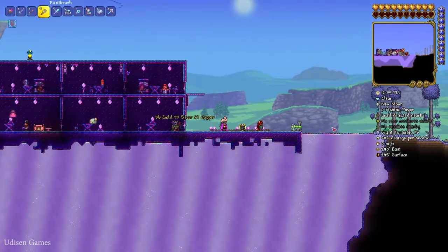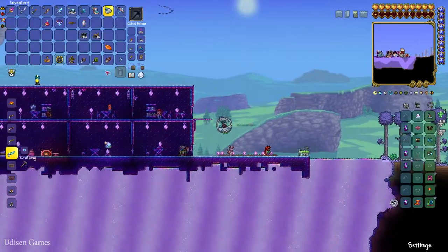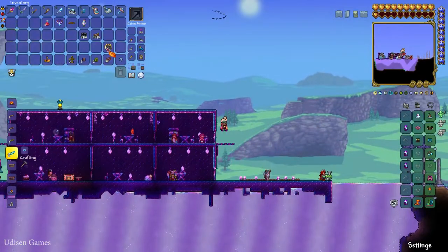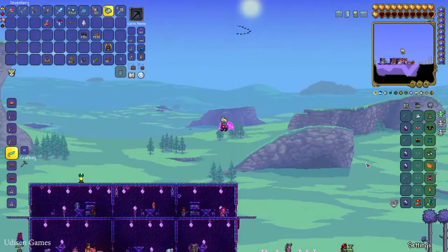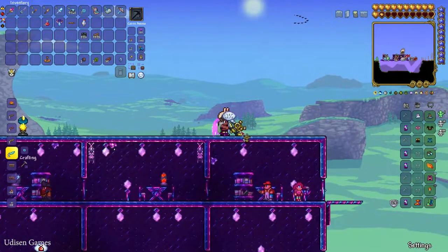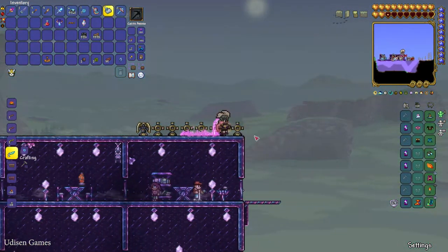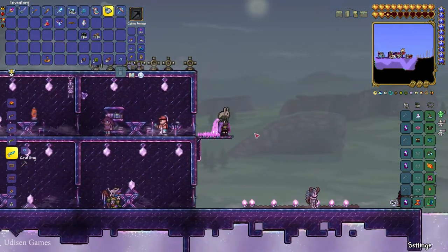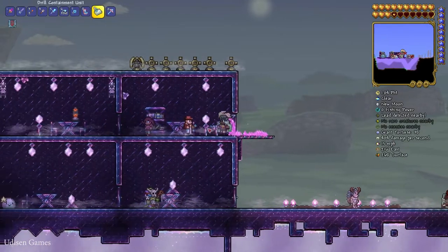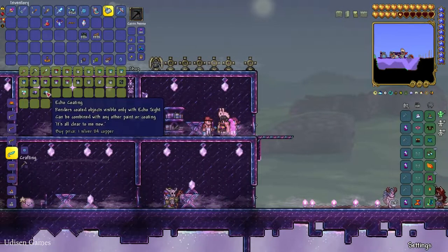After that, find your Painter NPC and place all seven gravestones in one spot near your NPC — for example on the roof. When you place seven stones there, you create a very small graveyard biome. You can see the gray colors and mist around you — that's the graveyard biome. Now our Painter is alive in the graveyard, and in the shop you'll find the new option: echo coating.